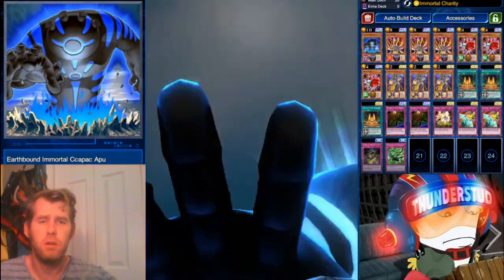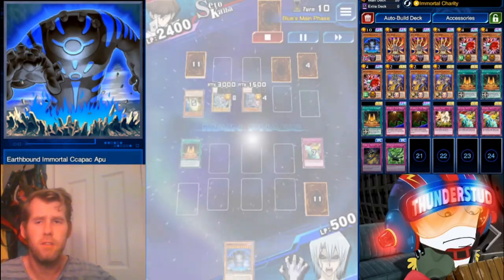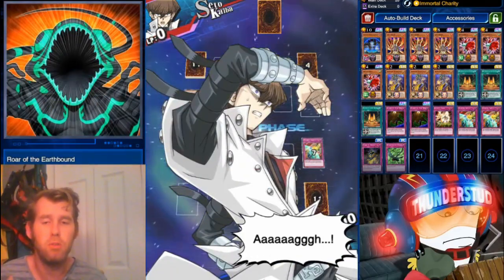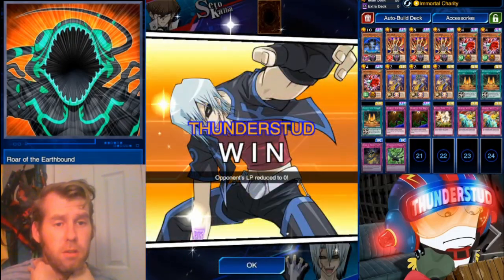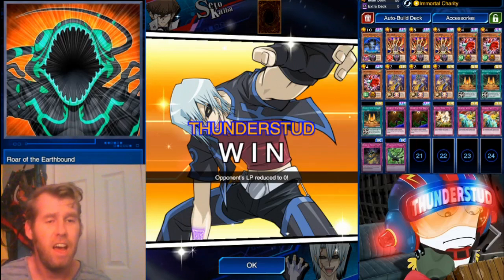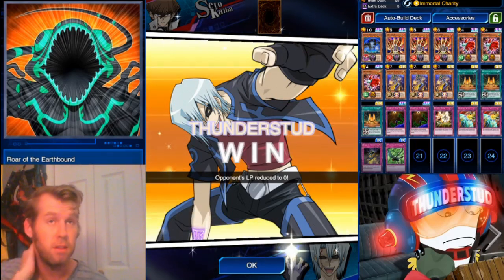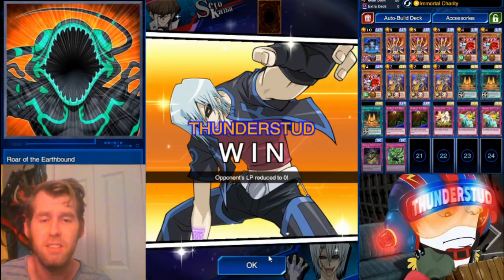We easily swing for lethal — he's way bigger than Skyscraper so it's a terrifying monster summon. We use immortal charity but get the terrible roar of the earthbound trap — doesn't matter, we swing for lethal anyway. So earthbound immortals are pretty interesting; we obviously need more support and better ways to search. I'm still trying to make infernity decks even though they're just bad synchros. Keep an eye out — I'm going to look at the ban list, wait for the new box, and do all sorts of other stuff. Thanks for watching guys, Thunderstead out.